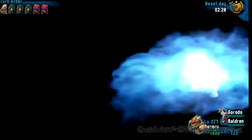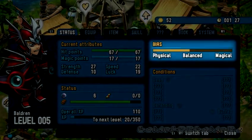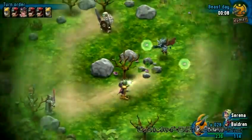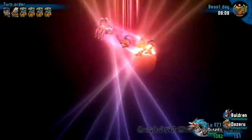Whenever you hit an enemy, the inflicted damage is based on two systems. The first one is called the bias system, and the second one is the weapons affinity system. Each party member, as well as each enemy type, has a bias with a tendency to be more physical, balanced, or magical. Depending on the bias tendency of your party member as well as the bias of your enemy, attacks in battle will be more or less effective. For example, a physical character will inflict greater damage on a magical enemy and vice versa. At the same time, a physical character is also more vulnerable to attacks from enemies with strong magical bias values.